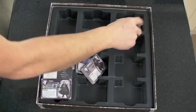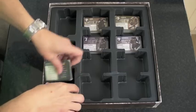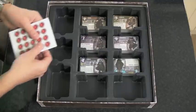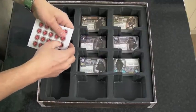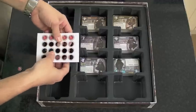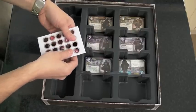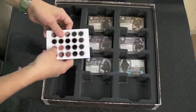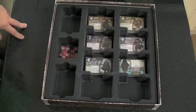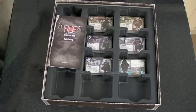So that's what you get in the box — lots of space in the box for future decks, which is what loads of people have mentioned. Wound tokens, which just pop out like so. Five dice, rules, and the board.